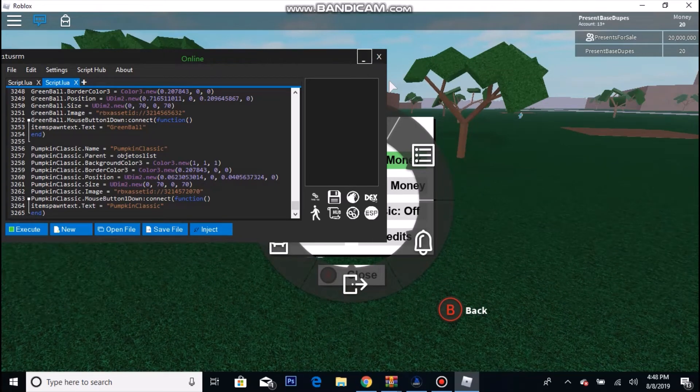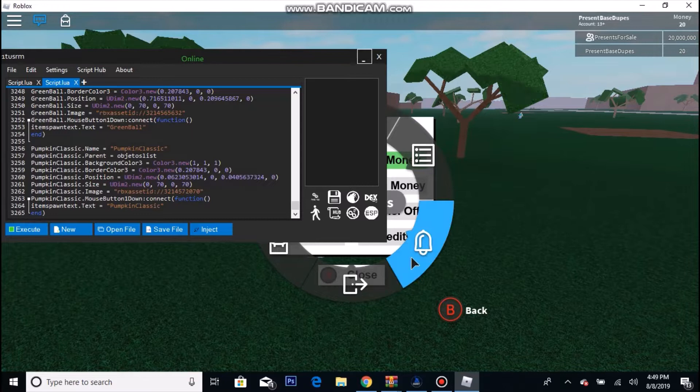What's up guys, Kevin here. I'm going to be showing you guys how to duplicate wood. As long as you have the wood in your slot, all you need is an online friend to duplicate the stuff for you, and an executor. The executor I'm using is Synapse V2, which costs around 10 to 15 dollars — the link will be in the description, and so will the script.